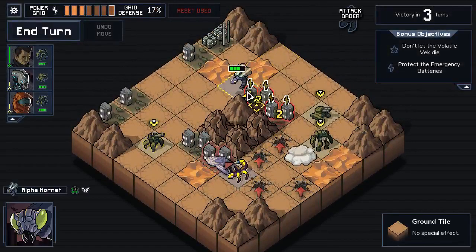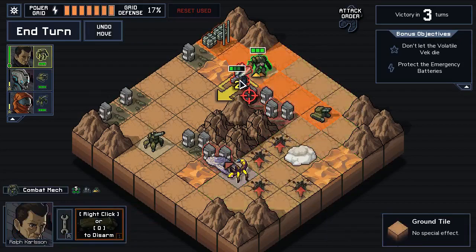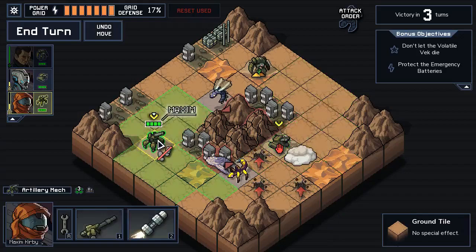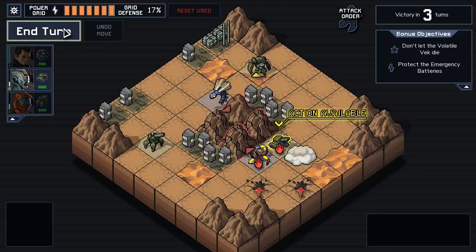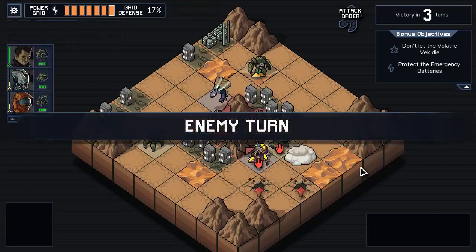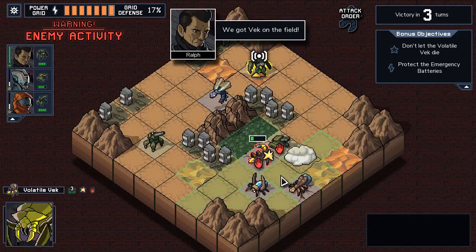Turn reset used - that's what terraforming time feels like. I want to keep this guy over here and this guy over here. We've got three turns and unfortunately a lot of buddies coming. If I just park it here that seems all right. I don't want to do damage to the volatile Vek so we're just going to let these mountains die. He'll need a repair next turn.